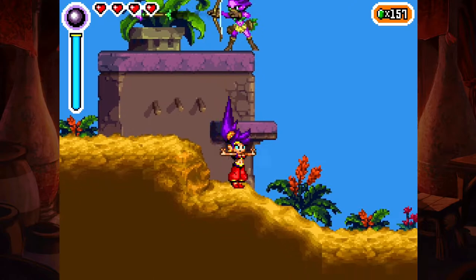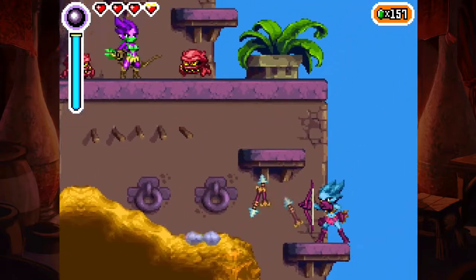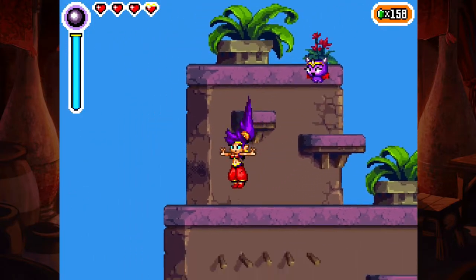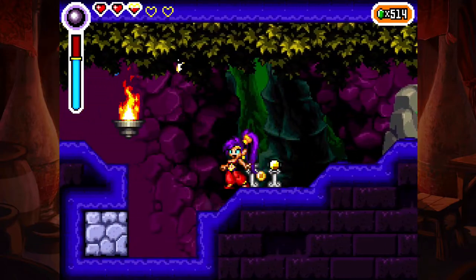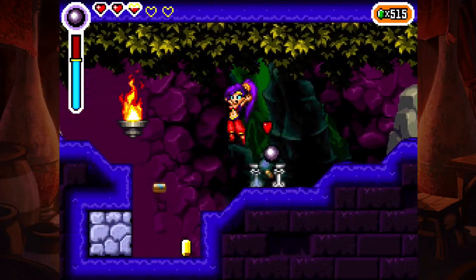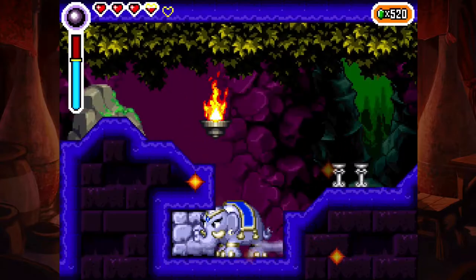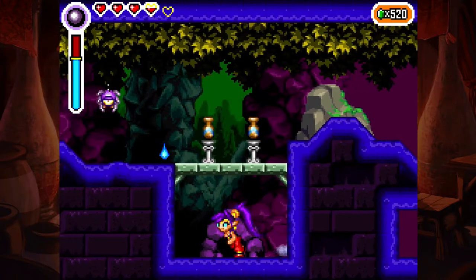Those fast travel statues helped a lot — especially in the desert area. There is a lot of backtracking there. Thank goodness for those fast travel statues. I did get lost a few times, especially when I needed to go back to dungeons with platforming, and I couldn't do those dungeons unless I had the animal transformation and the ability. That was frustrating — but that's where the Metroidvania aspect comes in, right? You can't do stuff unless you have that ability or item.